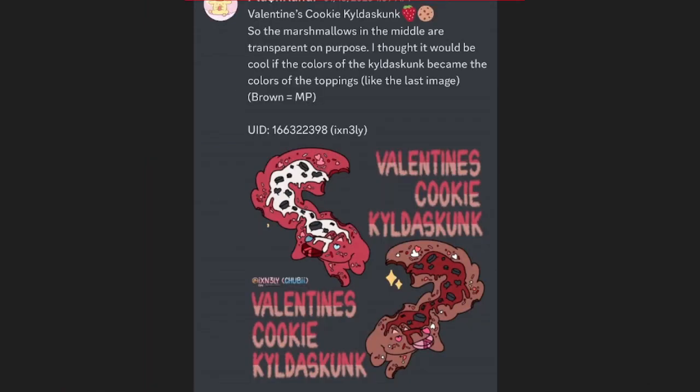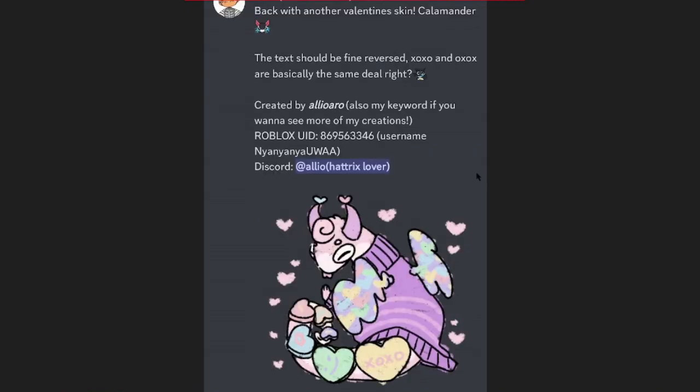Valentine's Cookie Kaleidoskunk — I really like the style of this, look at the detail, that's really nice, keep it up. We got Valentine's Chalamander and he's just wearing the heart candy stuff you get for Valentine's Day. You can't put symbols or letters on skins because if they're turned around backwards it would be opposite, but that's still pretty cool.